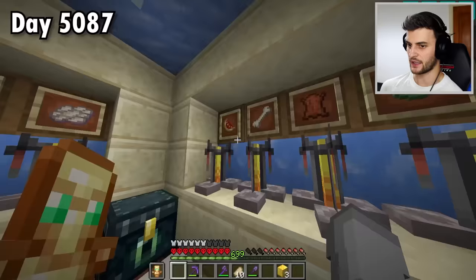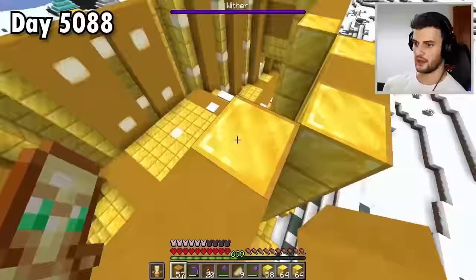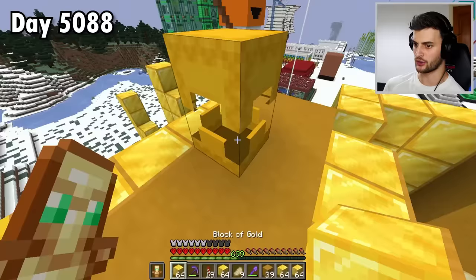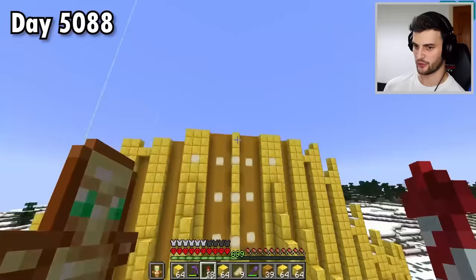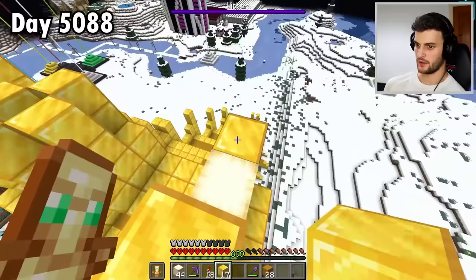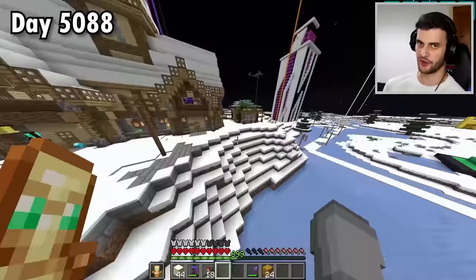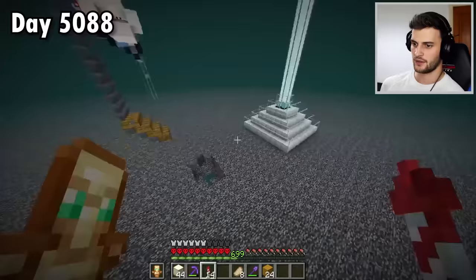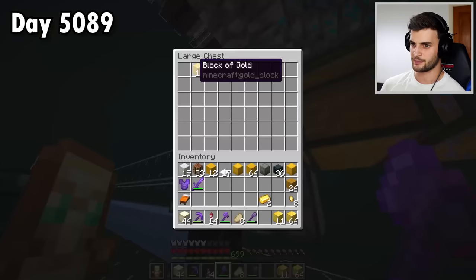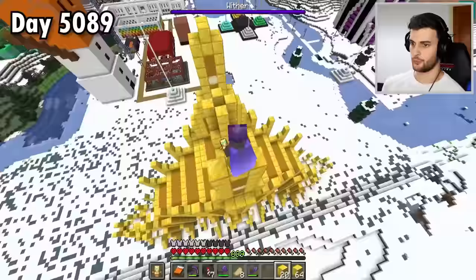Now before I go ahead and get myself the millions and millions of health pots that I need, I think I'd first just like to see if I can possibly finish this build. I've still got a good amount of gold left in the shulker box and the build is starting to get pretty high. It may have been a few thousand blocks in the making but it is finally done. I also want to clear out the snow on the pathway, get rid of this beacon, finish the path, and replace the snow.